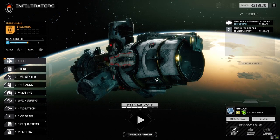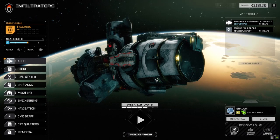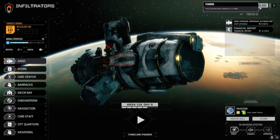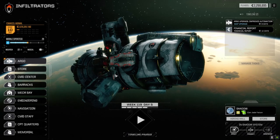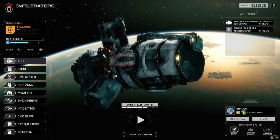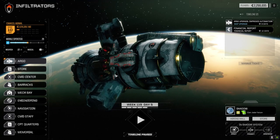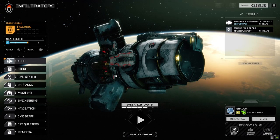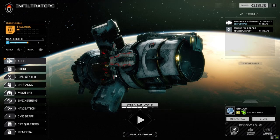Welcome back to another episode of Infiltration. We've got all the mechs fixed from last episode and we're ready to jump into another mission. I didn't make any adjustments - same layout. Between episodes I sold off light mech parts and single medium mech parts we couldn't complete, keeping anything we had two parts of. We sold just enough to keep our financial report comfortable, and now we're over two million.